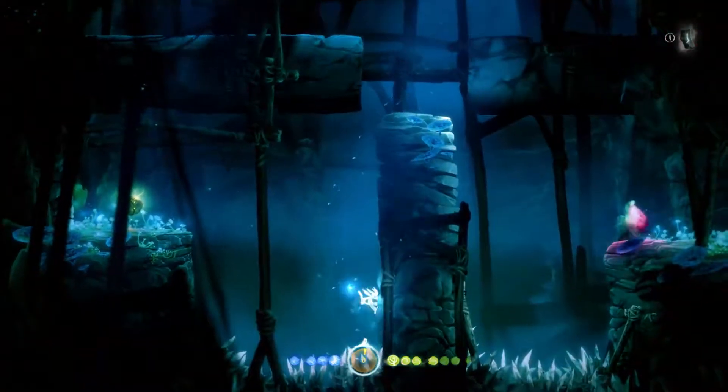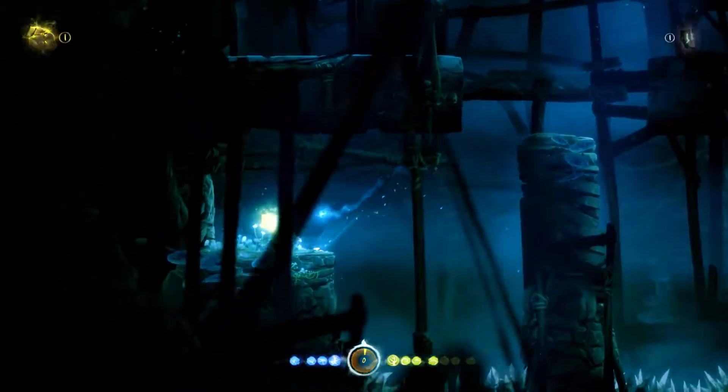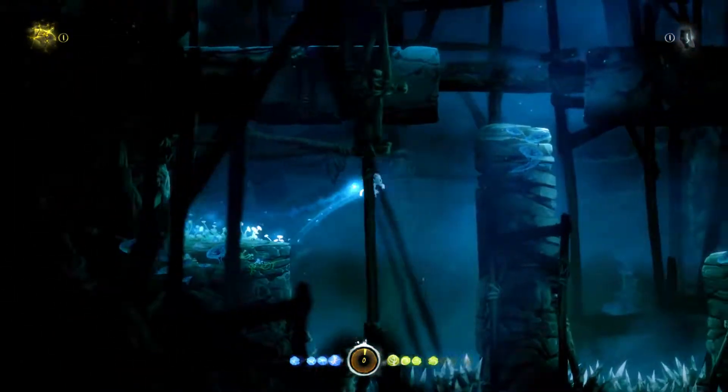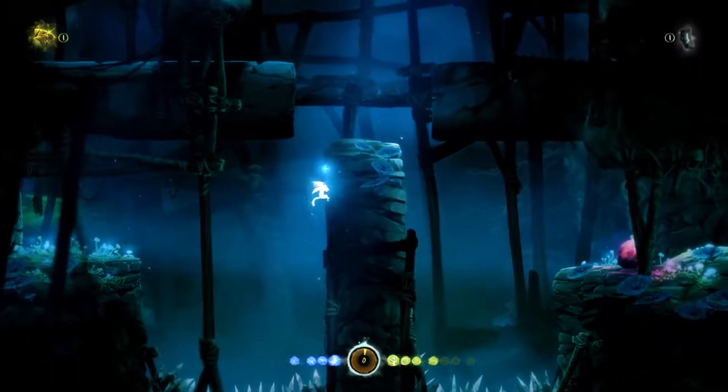Let's go this way. There's an ability cell here, I think - oh no, that was the map stone. That's actually even better. Let's go back and unlock the map for this area.